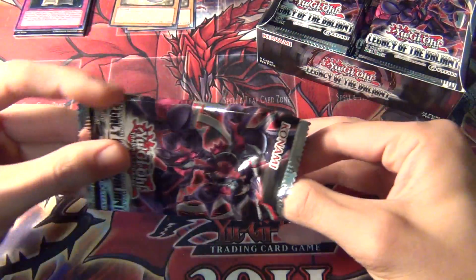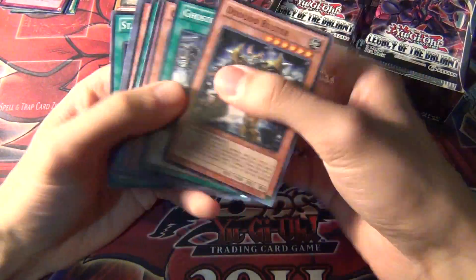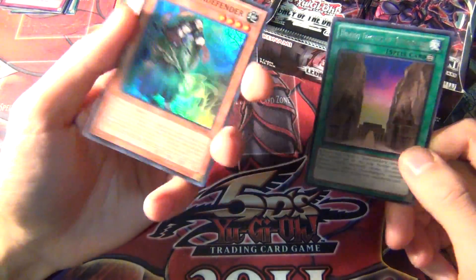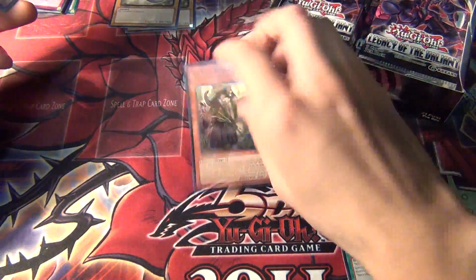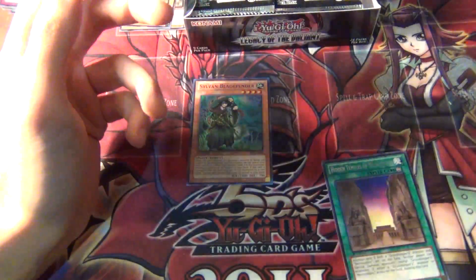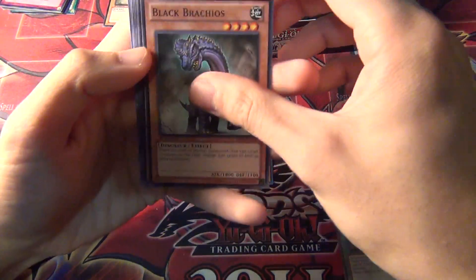Just to recap, in the last box I pulled a variety of a bunch of things — Bujin, Ghost Trick, Gravekeeper, Sylvan. A large spread. And the first pack here has a Super Rare Sylvan. That's not bad. I prefer to pull a Sylvan over a Gravekeeper or a Bujin, because Gravekeepers are an old deck and I don't really like them that much anymore. And Bujin — I don't have any Yamato, so I can't do anything with that deck anyway. Yamato's going to be one of those cards like Brotherhood of the Fire Fist Bear, where he's going to get reprinted as a Super Rare in the 2014 tins.